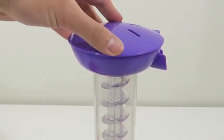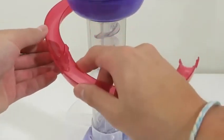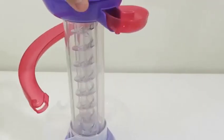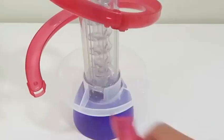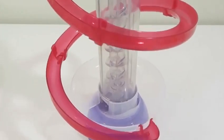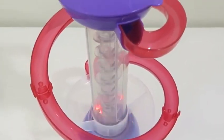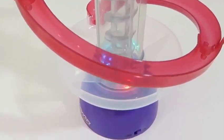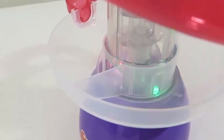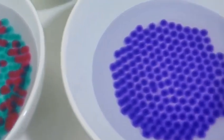Now let's attach the elevator tube, and then place the elevator screw inside of the elevator tube. Attach the dish cover on top of the upper dish, and lastly attach the four spiral tracks from top to bottom like this.